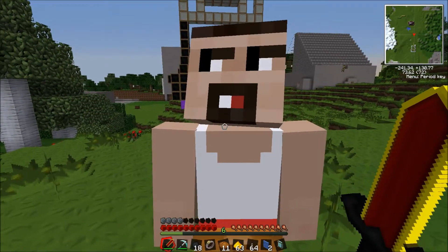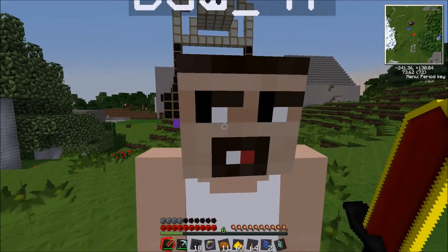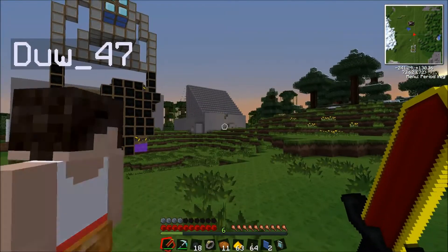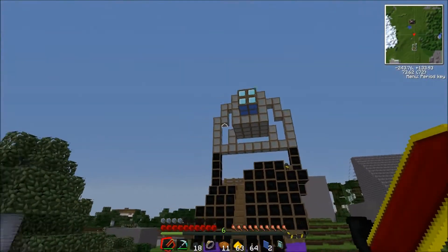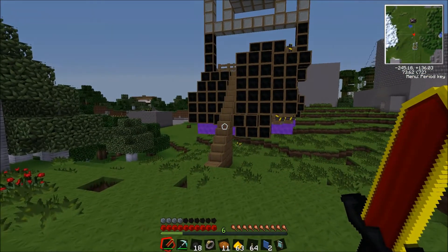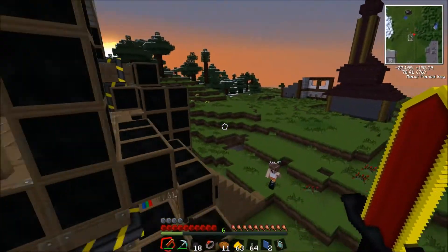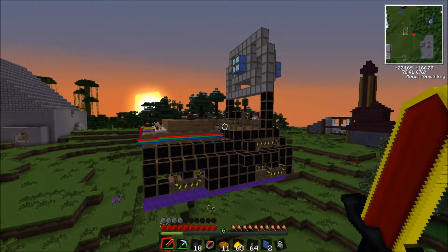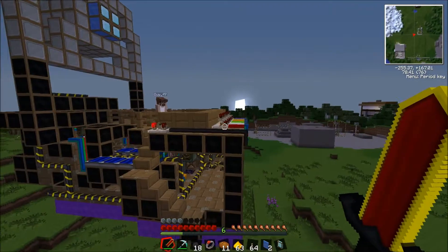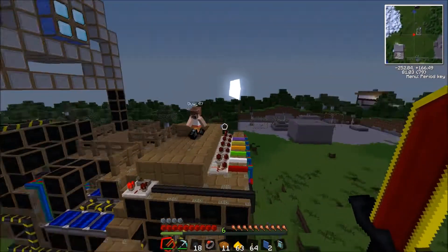Hey everyone, today we're going to show you an omnidirectional airship. We've been playing with contraptions and stuff and we've come together with this design. It's kind of complicated and awkward, and I'm going to need a flying helmet. We have decorated this ourselves so it looks nice.